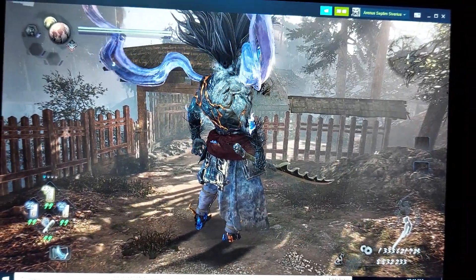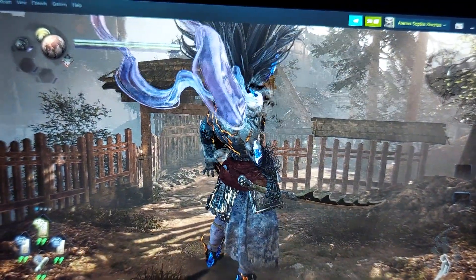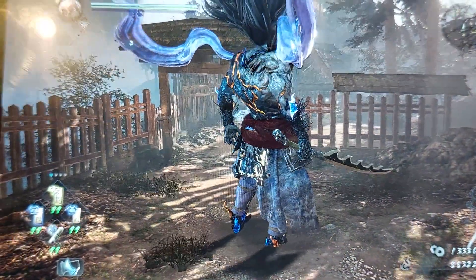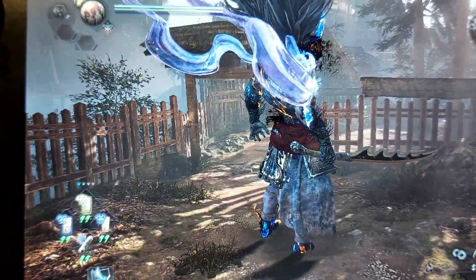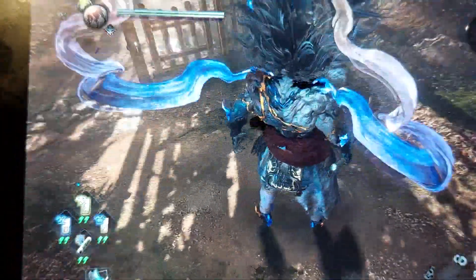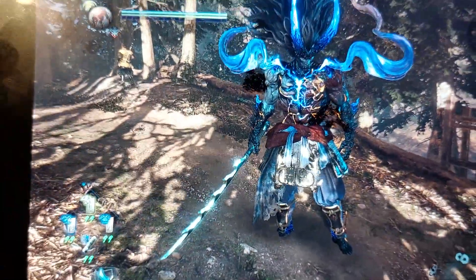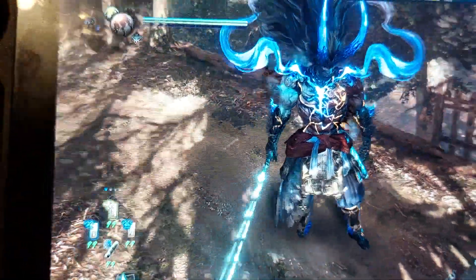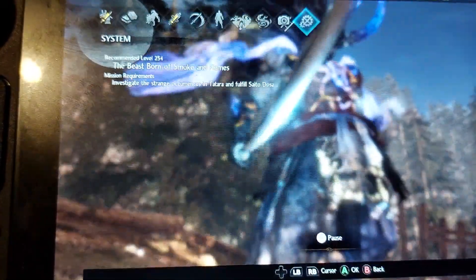This is Steam Deck, and this is the Nioh 2 Ultimate Edition mod, which allows you to play as non-playable characters, boss characters, and enemies from the game. This is me running the mod and playing as one of the final bosses of the game. So this is Nioh 2, and I'm going to show you the graphics preset.